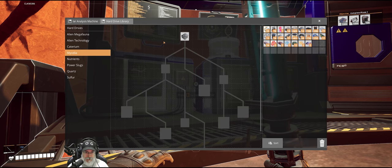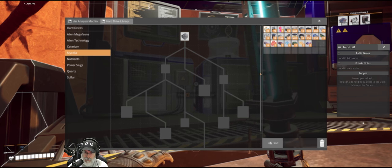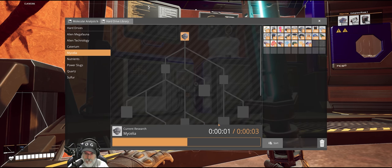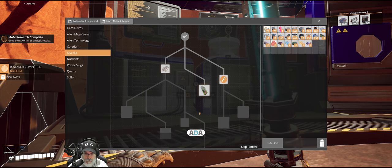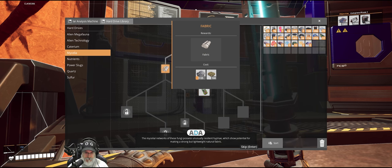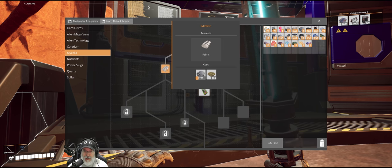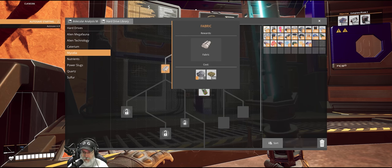While we're here let's do the mycelia research. The mycelial networks of these fungi possess unusually resilient hyphae which show potential for making a strong but lightweight natural fabric. Additionally, it has similar medicinal and pest control applications to mycelia on Earth. So we definitely want to get fabric because after that we can unlock the parachute. So we'll be working towards that and therefore we need to get more mycelia.